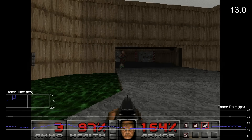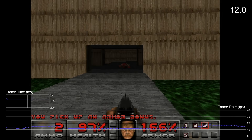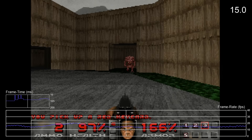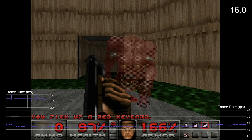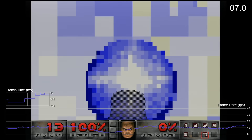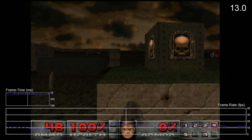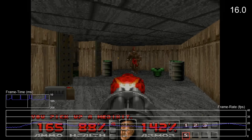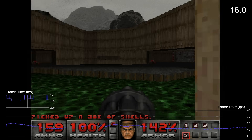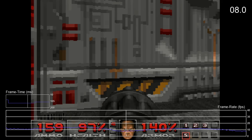Saturn Doom runs at an obscenely slow framerate — slightly faster than 3DO and SNES Doom, but only just. The original Doom levels are the most playable thanks to the simplified Jaguar layouts, but as you move into the Ultimate Doom or Doom 2 maps, things grind to a halt rather quickly. It looks nice enough, but when the performance is this slow, it becomes very difficult to enjoy. At least the controls feel nice — the firing rate of weapons appears to be increased to compensate for the low framerate, and input is surprisingly responsive, especially compared to the 3DO version.